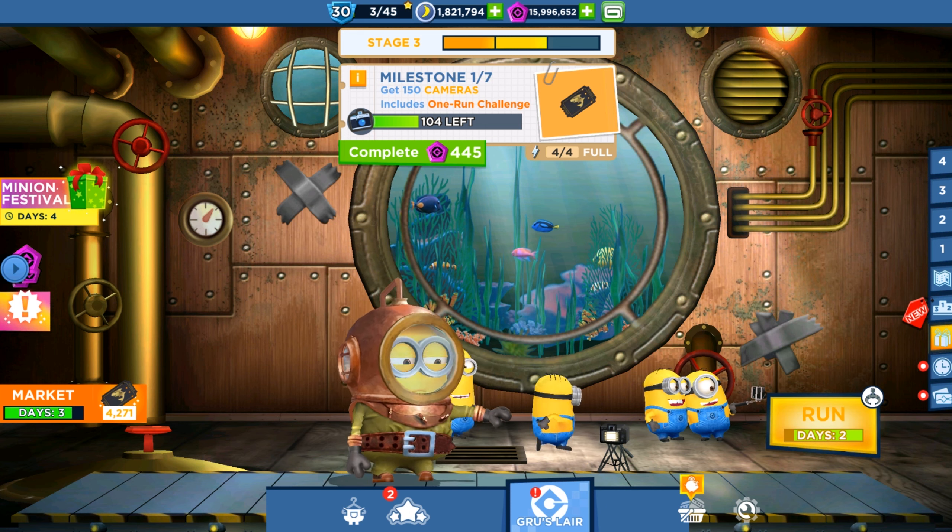I counted it: 14 cards is the third stage, 25 is the second stage, and 15 cards is the first stage. So 80 cards for the Deep Diver Minion can be obtained in the stage rewards. You can also buy the Deep Diver Minion cards in the market, along with Egyptian Minion cards, Shortstop, Steward, and Viking cards.